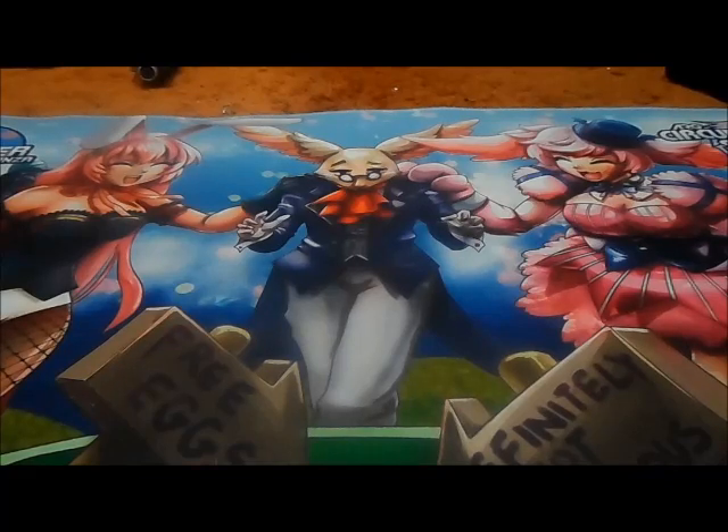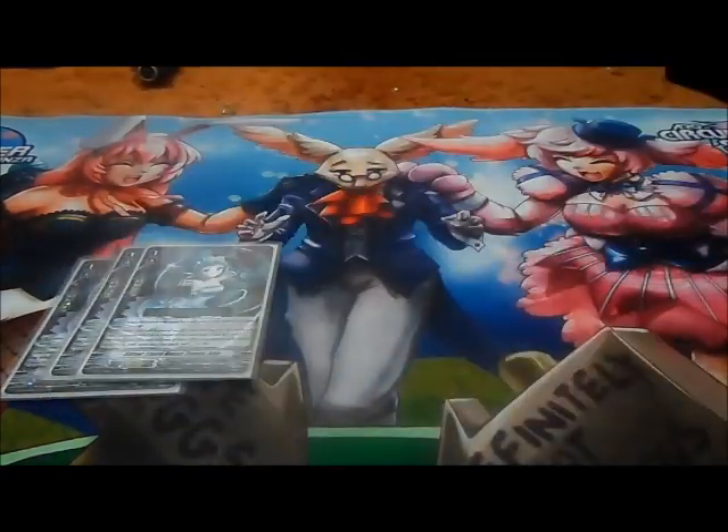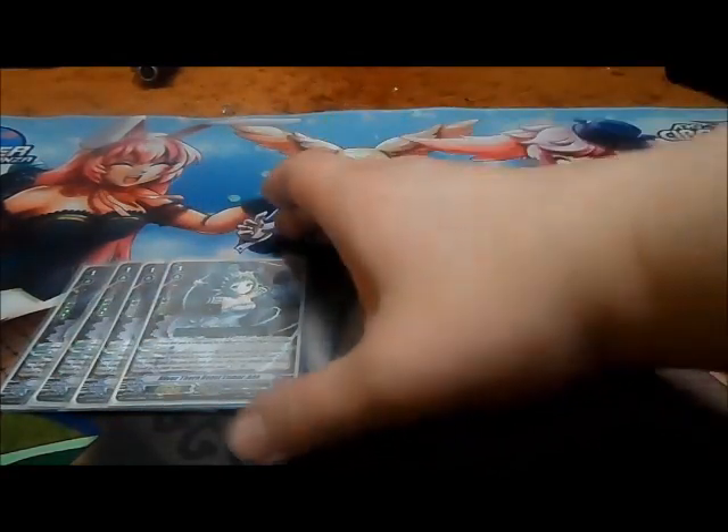For Grade 1s, I'm playing this grade at 10 cards. I'm playing 4 copies of Silver Thorn Beast Tamer, Ana. Basically what Ana does is: when this unit is boosted by a Silver Thorn unit, counter charge 1. When this unit is placed on rear guard from your soul by the ability of your vanguard with Silver Thorn in its name — if you did not counter charge this turn — put this card and one other unit with Silver Thorn in its name into your soul and counter charge 1.